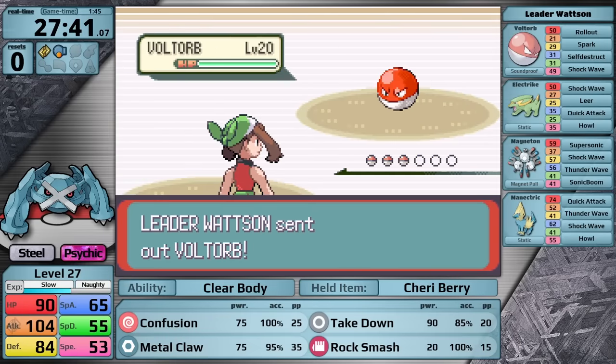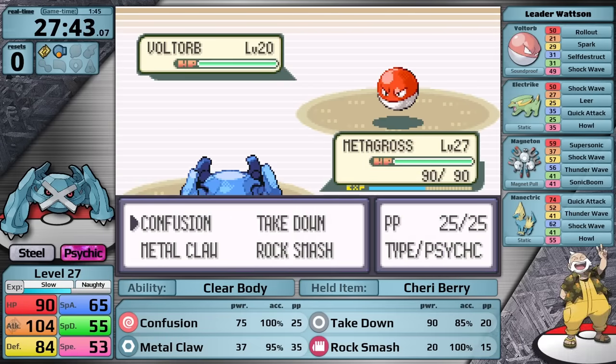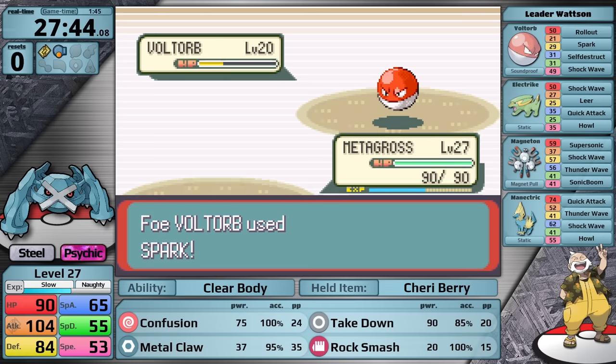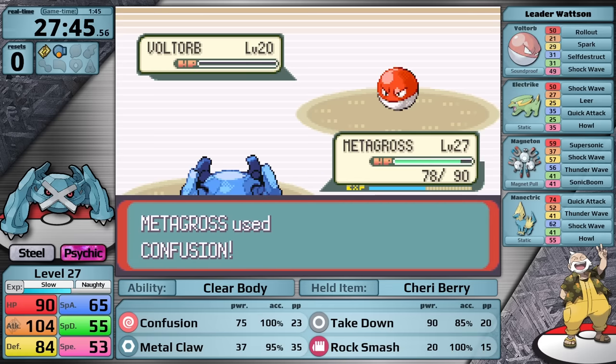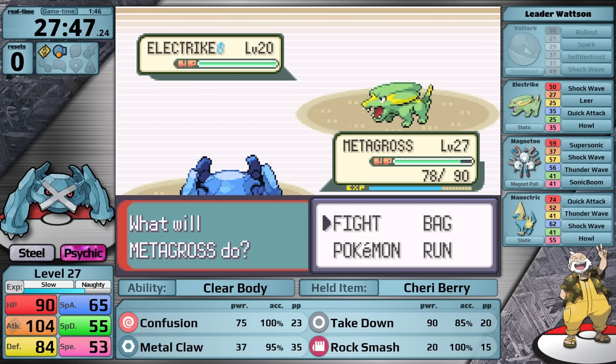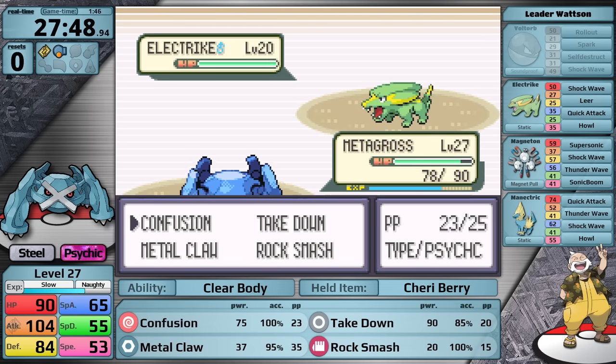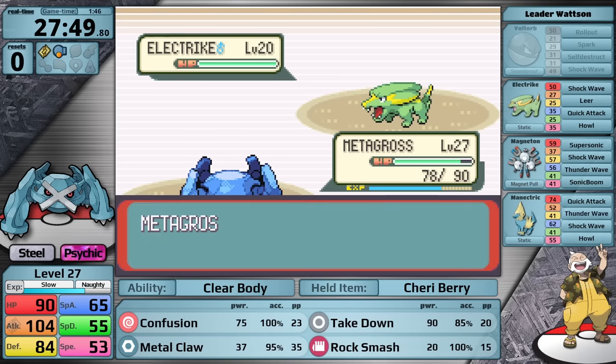I'm going to start this fight off with a steel type fact. Did you know that in Generations 2, 3, 4, and 5, there are only two types that deal neutral damage to steel? Both the electric type and the water type. A little bit unfortunate for Metagross since the water type is very plentiful in these games — there's definitely too much water. Watson's Magneton is likely one of the strongest gym leader Pokemon in the entire game, and that was really worrying to me.